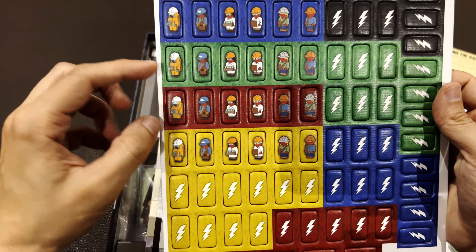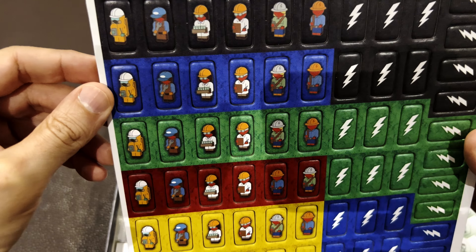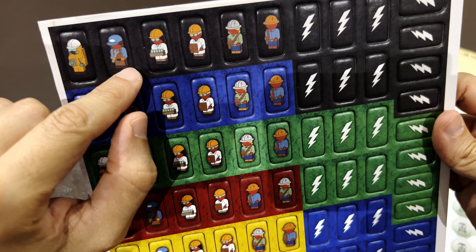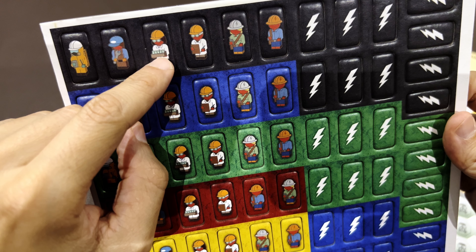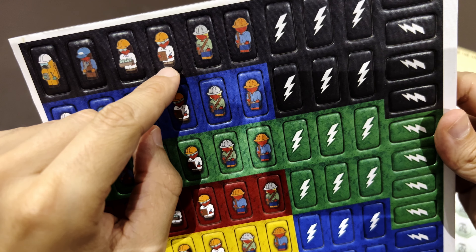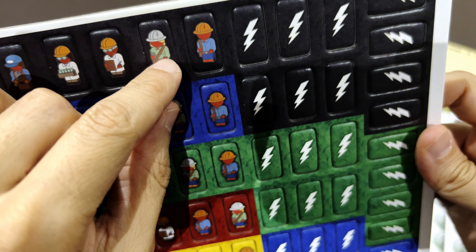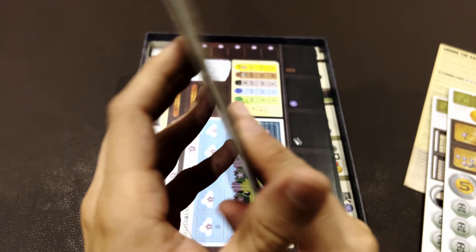This is a worker placement — don't forget that — and the workers are not wooden meeples. They are for five players. There are figures: this guy is the hazmat suit guy; this is an engineer or someone from maintenance; this woman is carrying glass vials, maybe a chemist or chemical engineer; some supervisors. She has a walkie-talkie in her hand — she's also someone that needs to communicate with other people. Another kind of engineer, and there are the energy tokens.